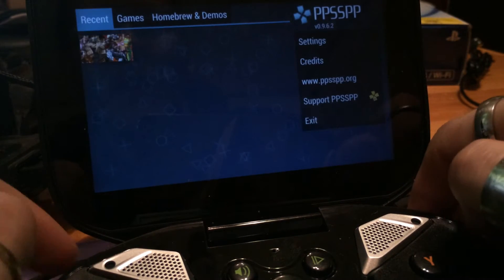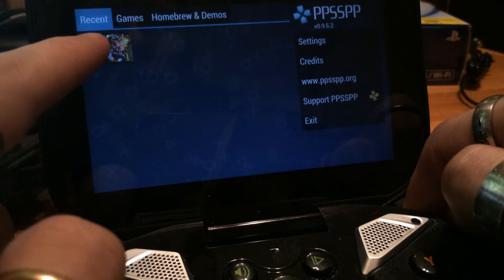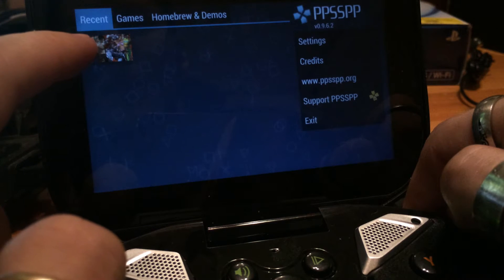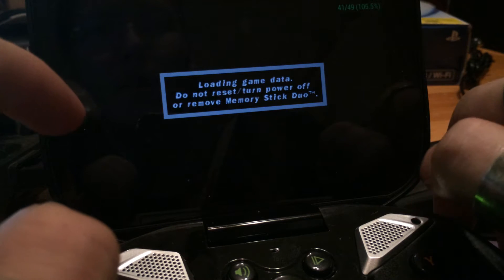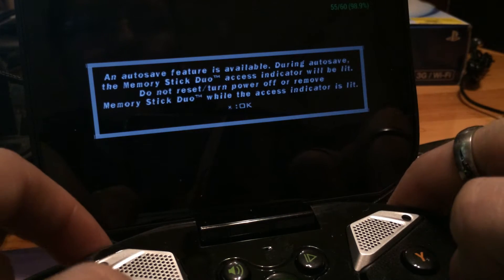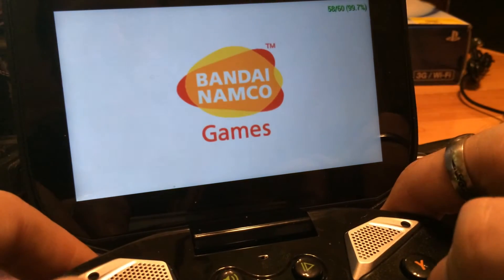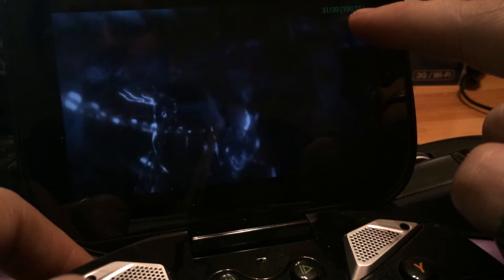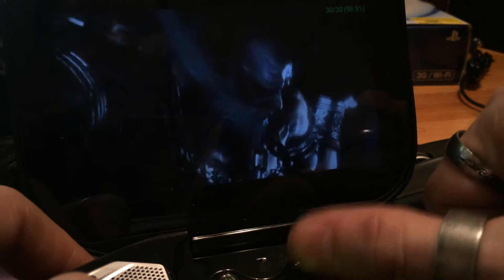The game I want to demonstrate first is Tekken 5 Dark Resurrection for PSP. I had to tinker with the settings a lot, and I found out that I could get about a fair 60fps on the console. Right now the CPU is at 99%, or 102% actually, and 31 of 30 FPS.